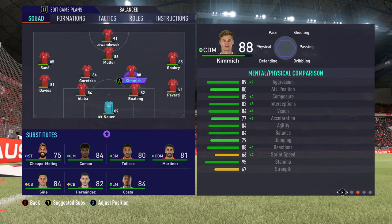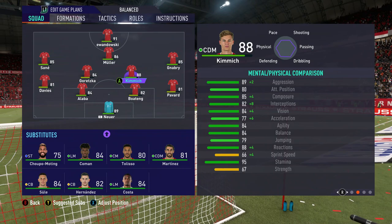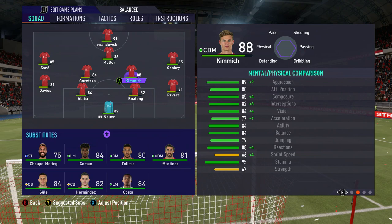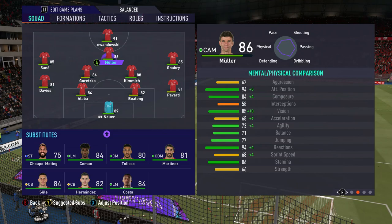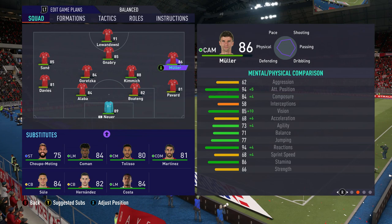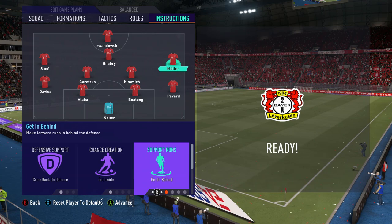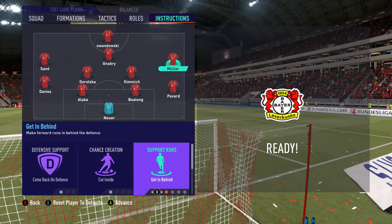By switching them over, Goretzka's stamina in the second half will go down less and Kimmich's will go down a bit more, and as a result we even that drop-off out to good effect. This is handy in terms of what you're signing — whether you're on career mode or another game mode — sign players who are relatively versatile so you can move them around in-game. For example, Thomas Muller can play on the right with no problem. You'd switch the instructions a little bit — maybe get him to come short rather than get in behind, maybe on free roam — and he'll cover more ground and track back a little more compared to what a winger like Gnabry would do.